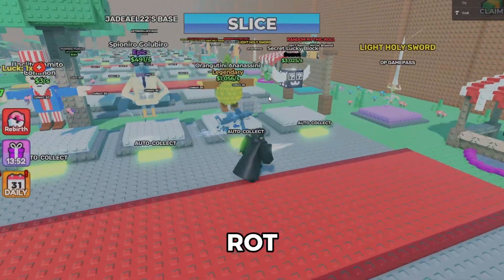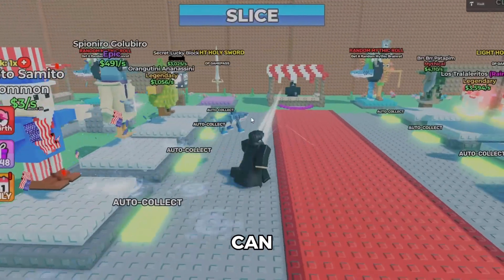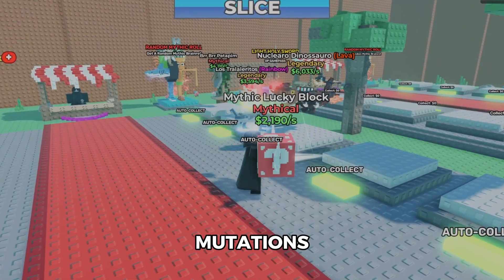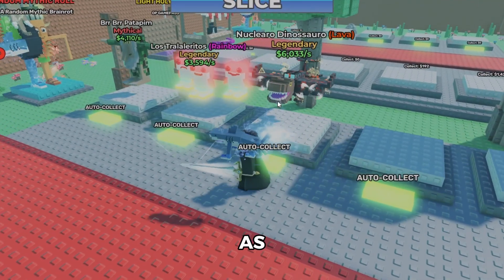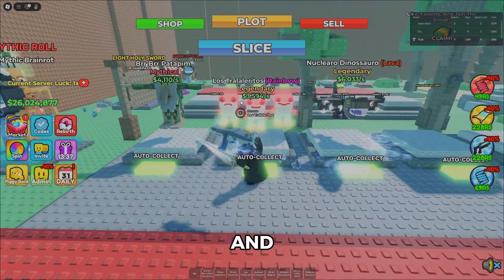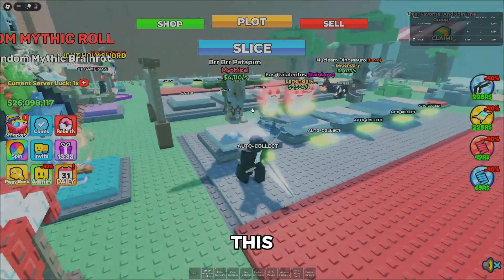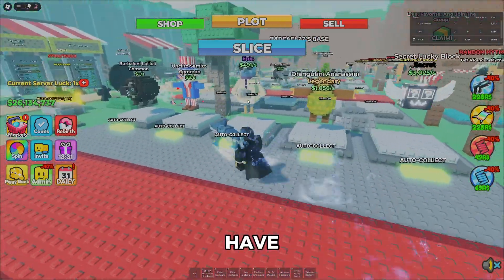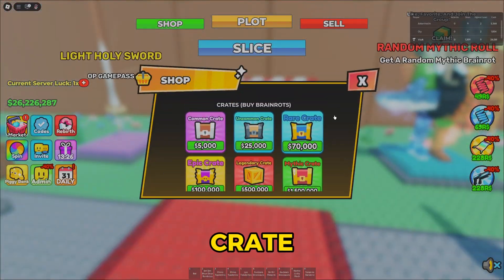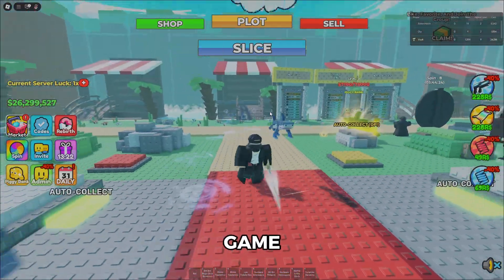This is how the game looks — it's called Slice a Brain Rot. As you can see, I have a bunch of brain rots I can use, and I can place down more. I have a bunch with mutations which is pretty cool. There's this new one, a shark one, a popular one, and a bunch of others. You get these by going to the shop and purchasing a crate, which then gives you a brain rot.